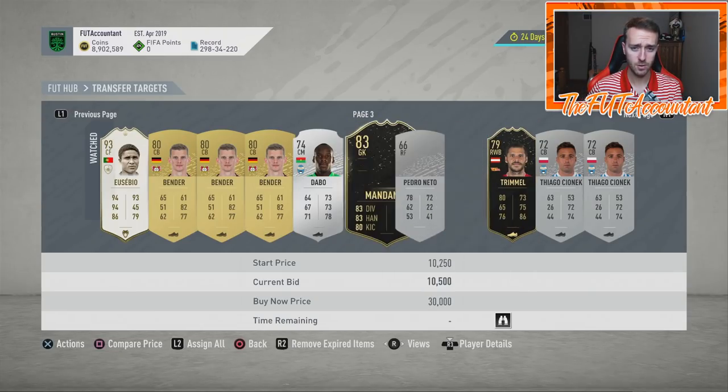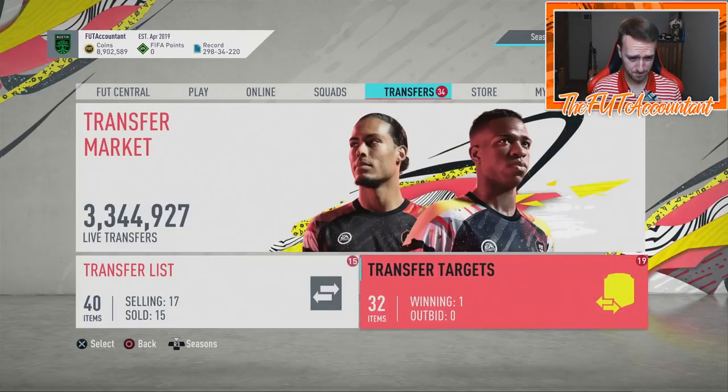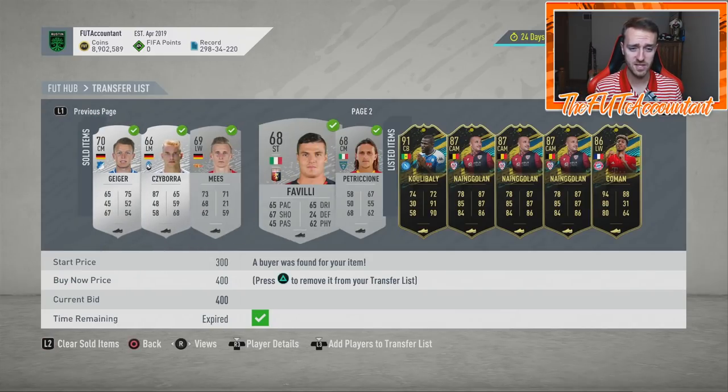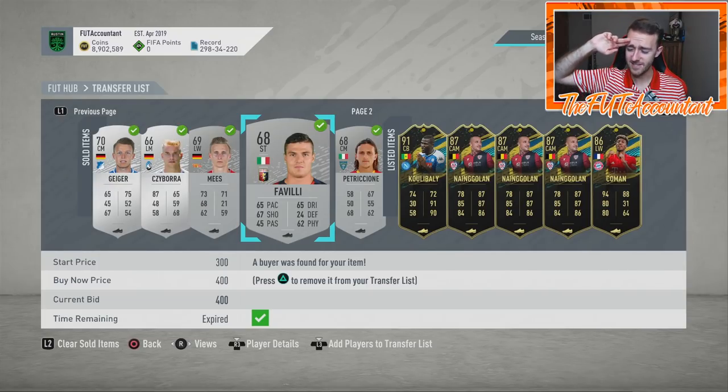Those are the three methods you can use to get yourself from 0, 10k all the way up to 200,000 coins, and it will go by fast. I just flipped three cards within a matter of like 10 minutes. If you're being wholly focused on this, it can be very, very profitable if you're on that lower tier budget. If you enjoyed this video and it helped you out at all, smash that thumbs up, comment below if you have any questions, and subscribe if you're new. It's been Nate, the Foot Accountant — catch you guys later. Peace out.